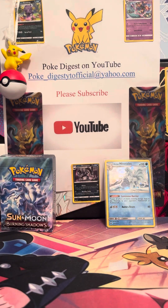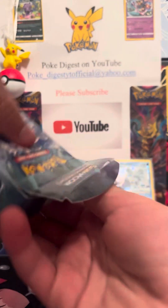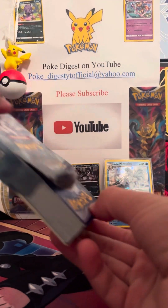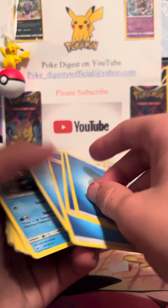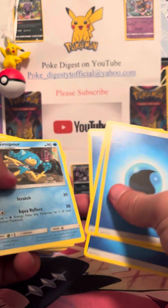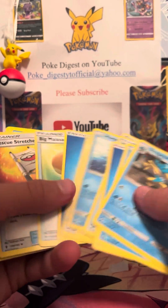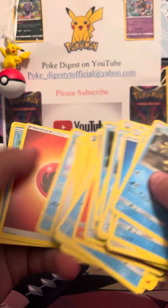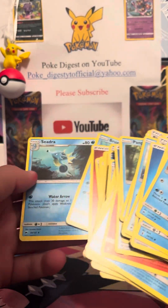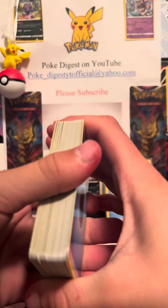And then we'll open up the theme deck right now and see what's inside. There should be 60 cards. Why are they upside down? Oh, those are the old energies. Salamence Fire Energy — I don't know why that's in there. Is it like a fire and water deck? Oh, that's pretty cool. These cards are from 2017. So pretty cool.